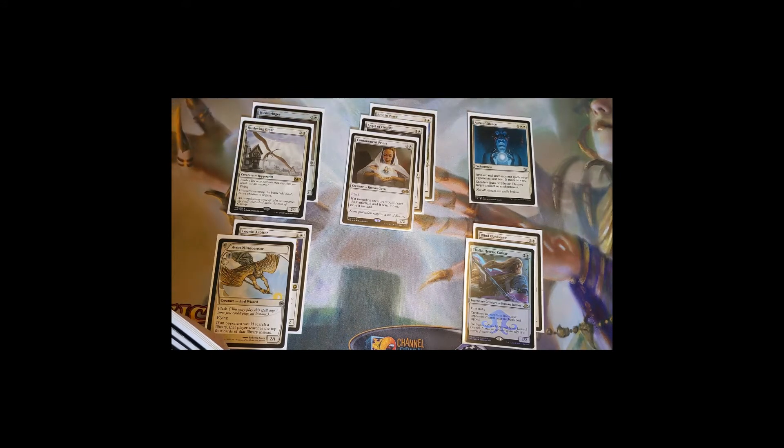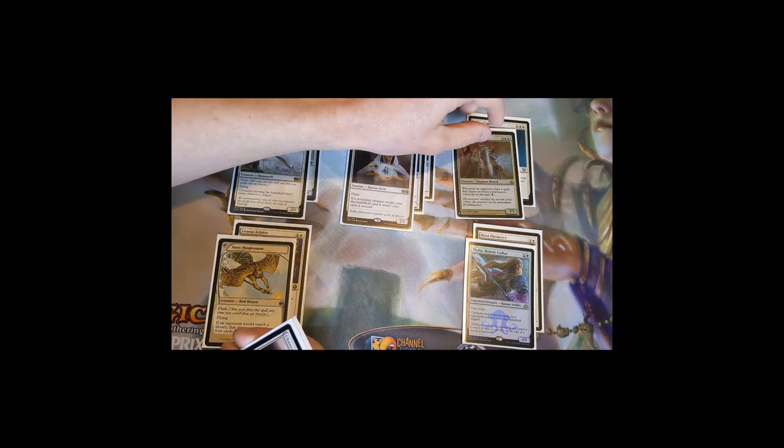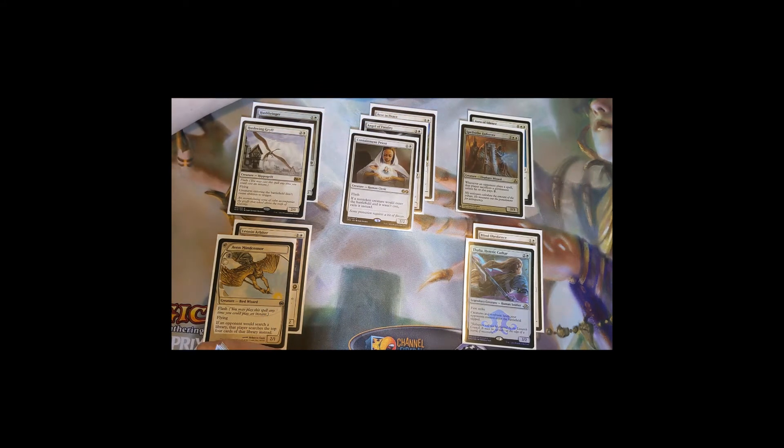Aura of Silence can also be sacrificed to destroy target artifact or enchantment, so even if they pay the extra two to get their key permanent out you can just sacrifice it to destroy it. It definitely prevents fast artifact ramp and discourages opponents from playing things onto the board. The three-mana cost is important because Sun Titan can return it. Spell Tithe Enforcer is a five-mana 3/3: whenever an opponent plays a spell, that player sacrifices a permanent unless they pay one generic mana.